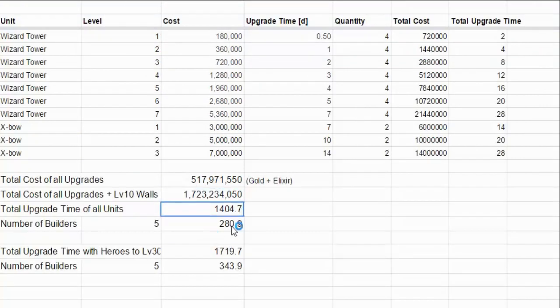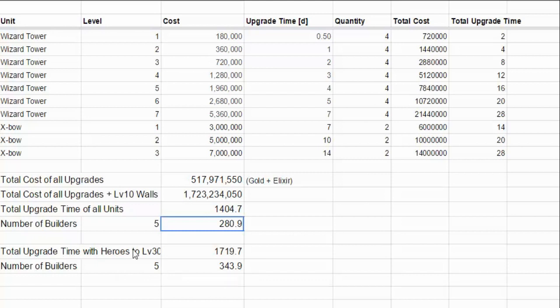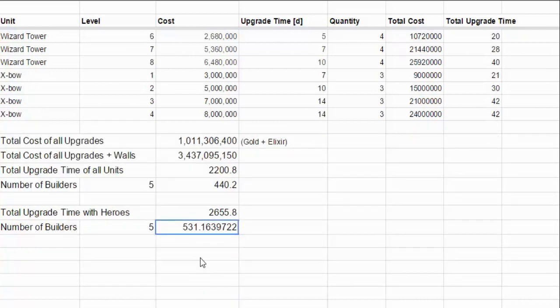For the time, Town Hall 9 takes much less to max. It's going to take you 1,404 days divided by 5 builders, which is only around 280 days — much less than Town Hall 10. Excluding heroes, if you want to max your heroes all the way up to level 30 it takes longer, coming out to around 343 days to max a Town Hall 9, which is also much less than getting your heroes to level 40 for Town Hall 10.